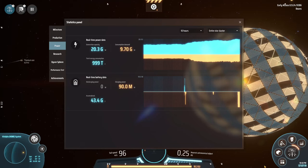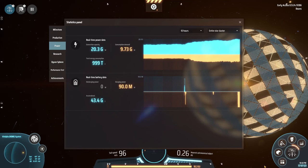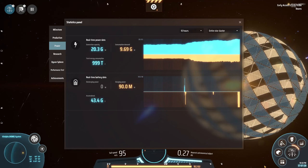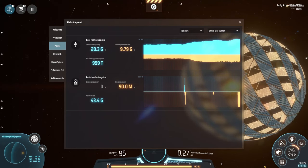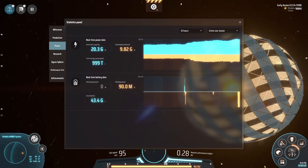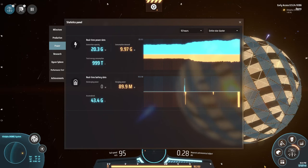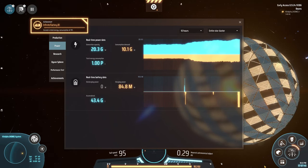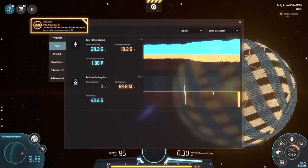Let's have a quick intermission before we continue. 1 joule is referred to as 1 watt per second. When you first see the requirement to consume 1 petajoule — which is a million million joules — you might think it's impossible. But if you do the math, it's really not all that bad. If your factories, like mine right now, are consuming 20 gigawatts, you get this achievement in about 14 hours. As long as you're building towards the endgame, you'll get this one eventually.